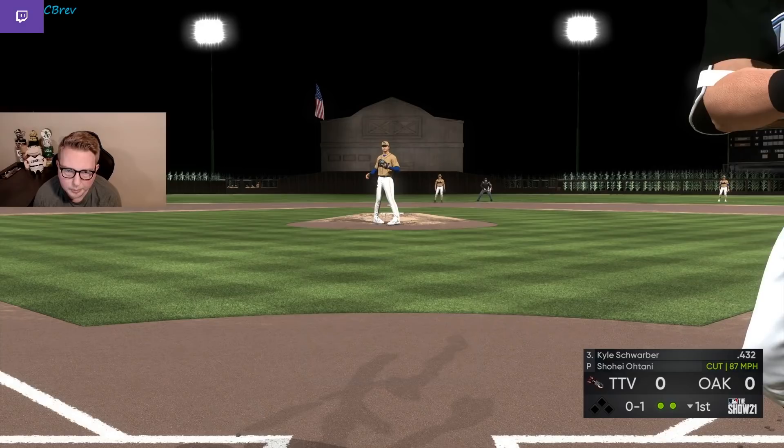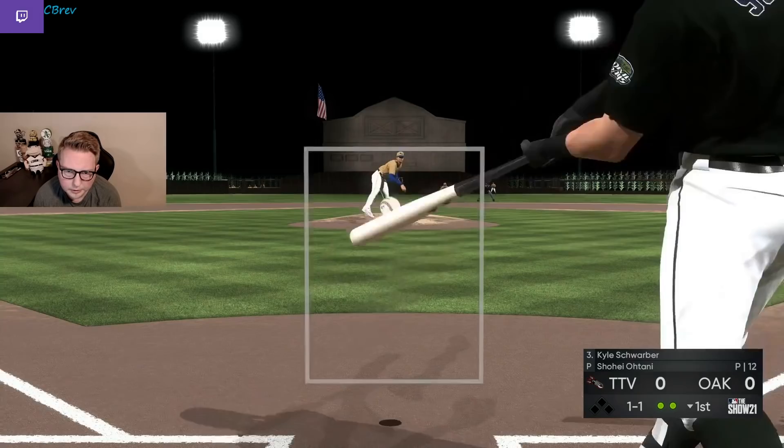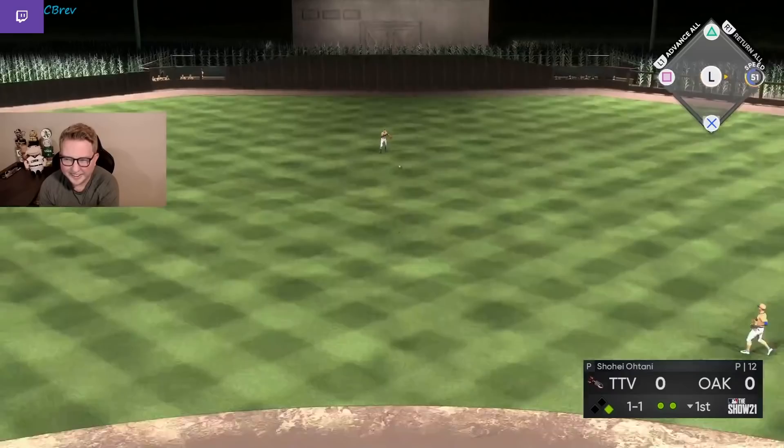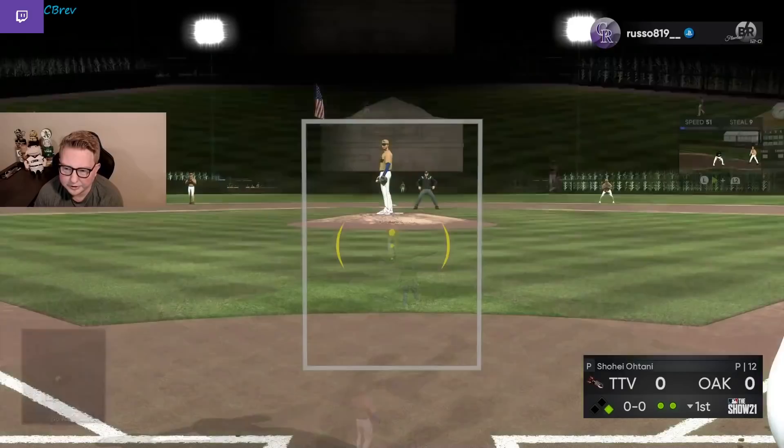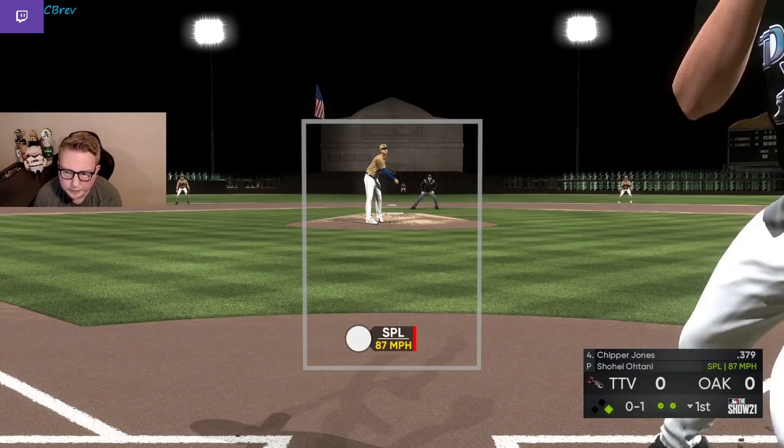Same thing with Schwarber here, who is also shifted — kind of looking towards the outside part of the plate early in the count. Don't want to just roll over into the shift first pitch and blow our at-bat. He does seem to be nibbling a little bit, which is good for us since we want to work the count. That splitter was literally right down the middle so I couldn't help myself. Luckily I hit it high enough where it wasn't caught into the shift. Now we'll see if he just comes with a straight-up fastball since I just crushed the off-speed.